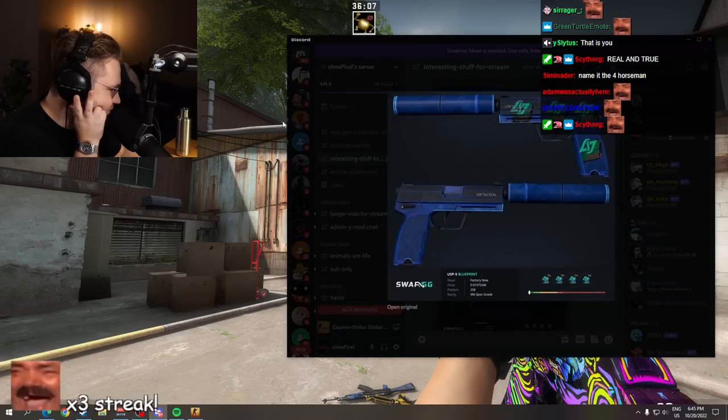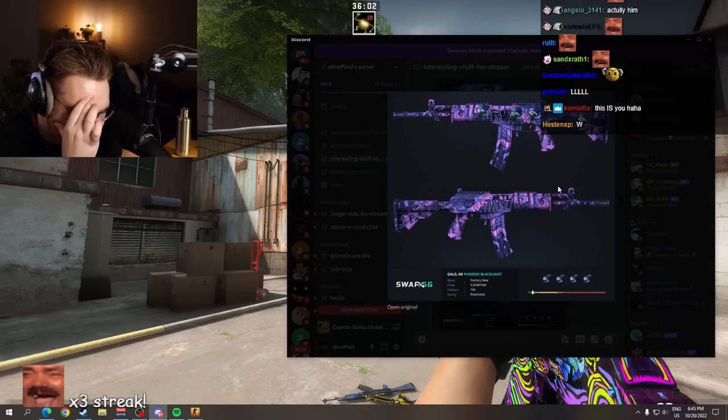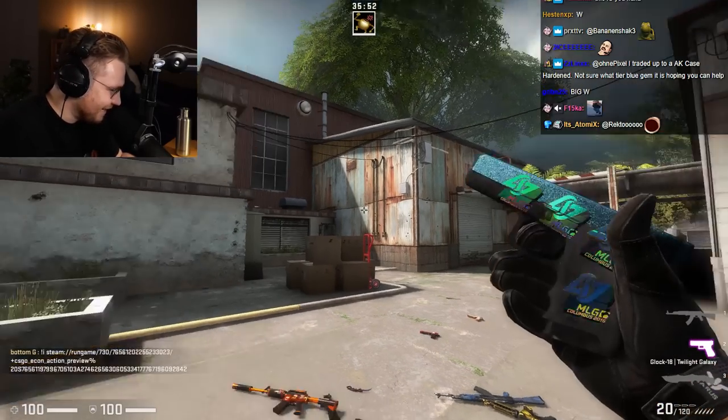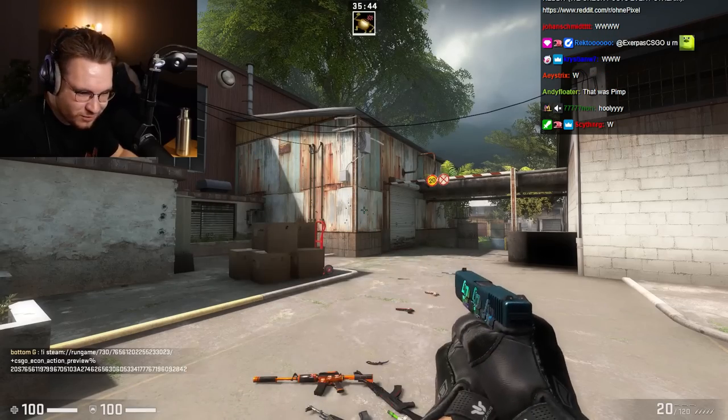What is this? USPS Blueprint. That is a juicer. Those are juicers. Oh my god. Chat, all great pickups. Oh my god. Twilight Galaxy — with the gloves as well. With the gloves — that's so f***ing sexy.